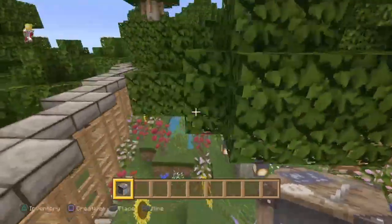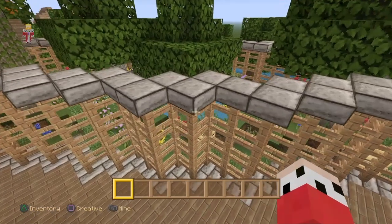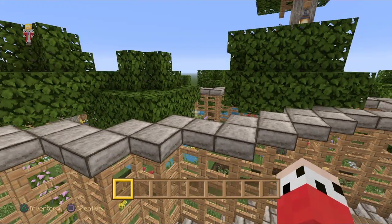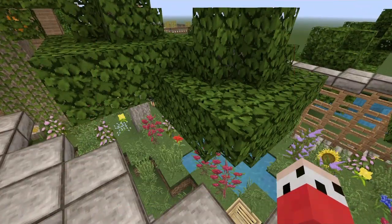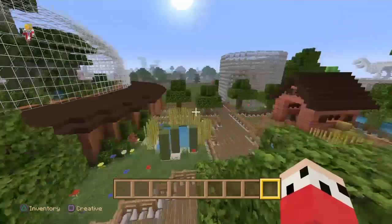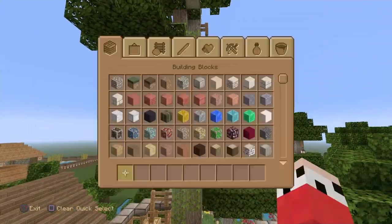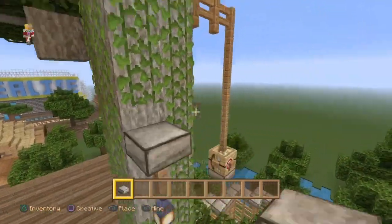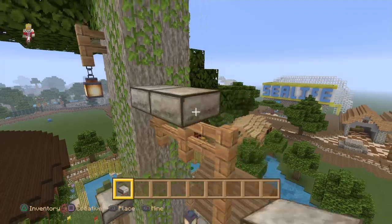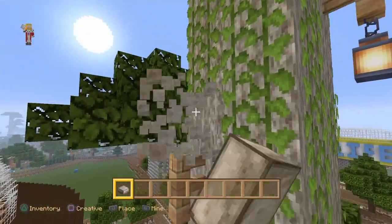And a bunch of flowers and stuff. Obviously when we go into the new version, we're going to have bee nests and actual bees inside the enclosure — we don't have bees in this version, so we can't really do much to make it look better. I was thinking of adding a slab on top of here anyway, and we have more bee huts up there along the trees.